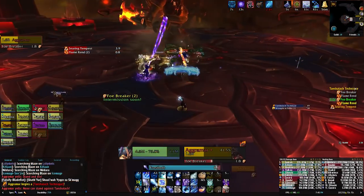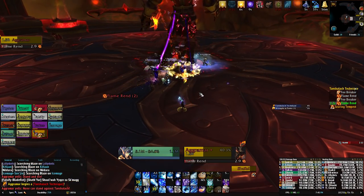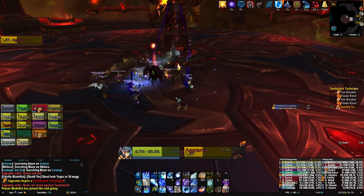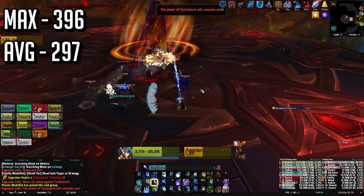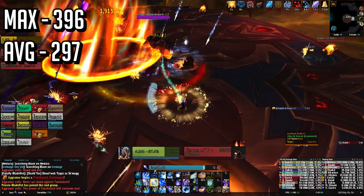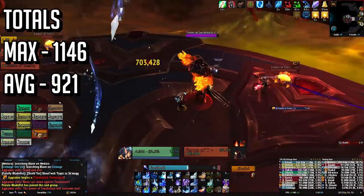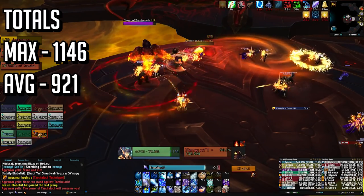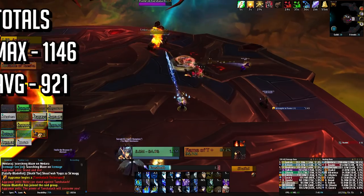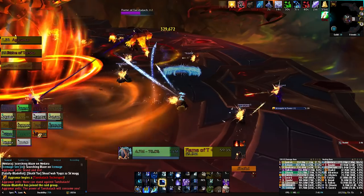Honestly, normal Antorus isn't too bad these days, so if you can get a group or set up a group for that, you should be able to clear through the entire raid relatively easily. A full clear of Antorus can earn you up to a maximum of 396 essence, or an average of 297. If you finish up everything we've talked about so far, you can earn a max of 1146 essence per week, or an average of 921 per week. That average is just a little shy of earning yourself a token, but thankfully there's a few other sources of essence we haven't talked about.